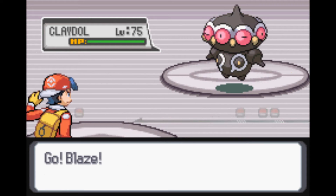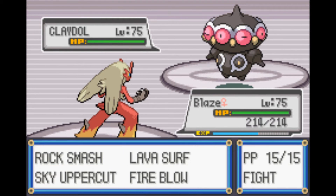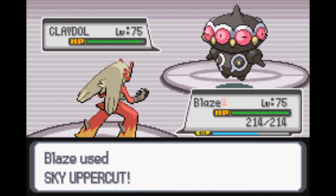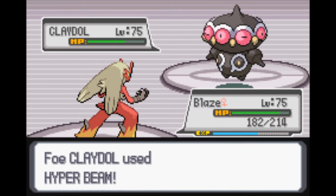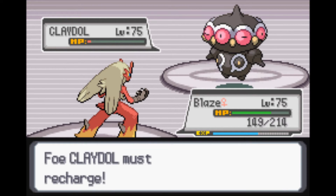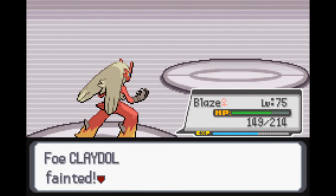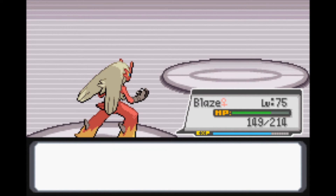So this is a Claydol here. Let's go for a Sky Uppercut - it'll be neutral effective. Hyperbeam. Let's try a Lava Surf - that did a lot more. He was going to go for a Full Restore or something, but apparently he doesn't. So there goes Claydol.